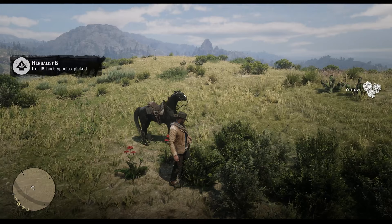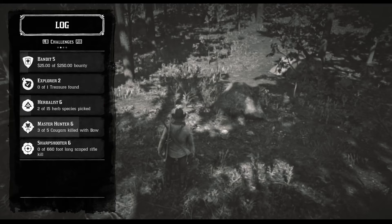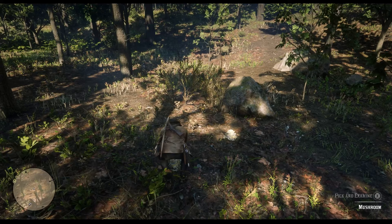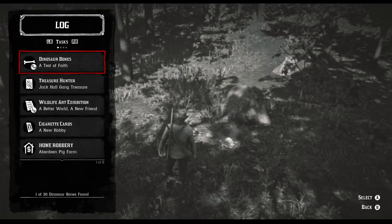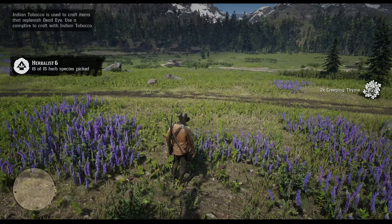Herbalist 6 will have you pick 15 different species of herbs. This one is easy — any plant or mushroom counts. So all you need to do is walk around, spot some patches of plants in the wild and collect 15 different ones. Some good locations are around camp and in Flat Valley. But if you want more specific locations, you can jump to challenge 9 in the timestamps in the description below the video where all the plant locations are listed.